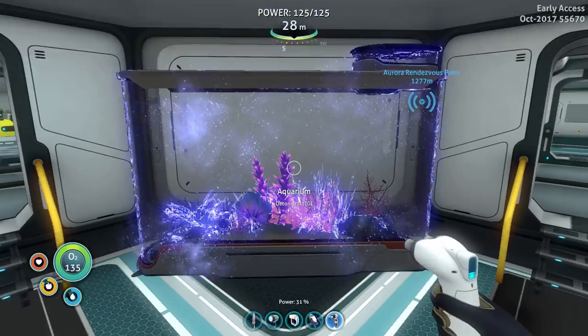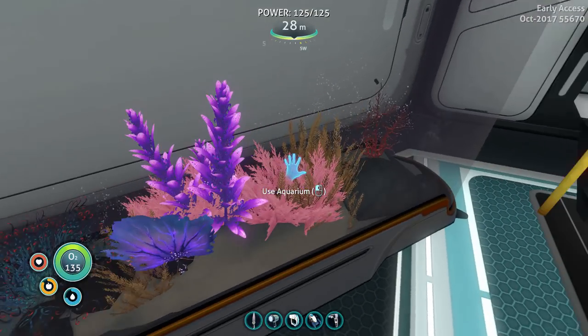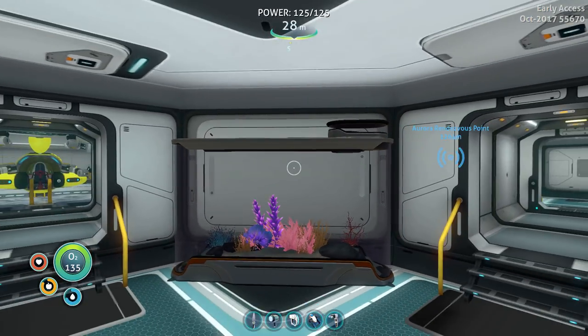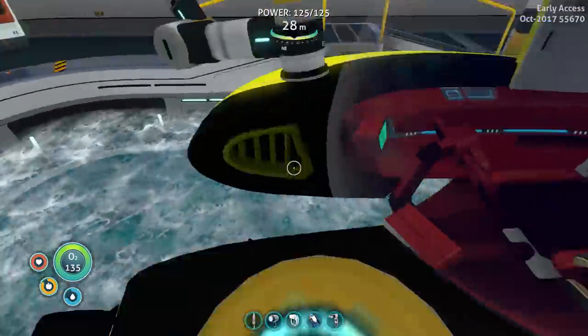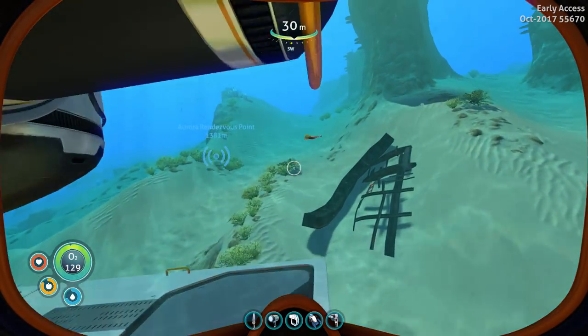Let's put our fish tank right here. It's got glass — oh man, it's amazing. Comes equipped with coral and rocks, and we just open it up and put fish inside.